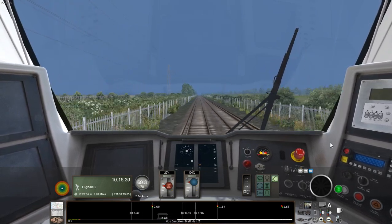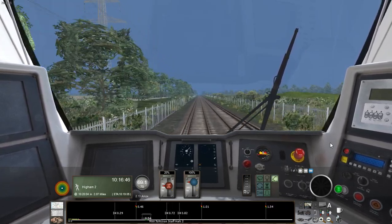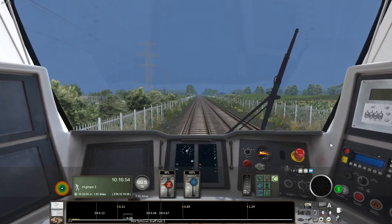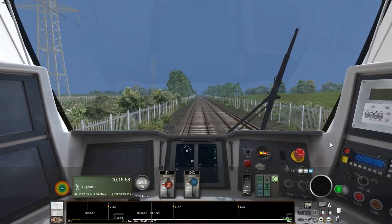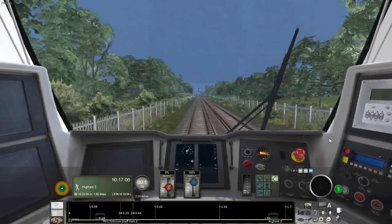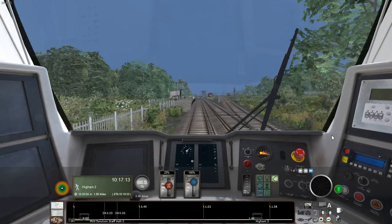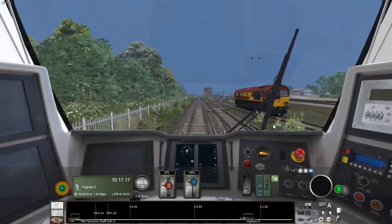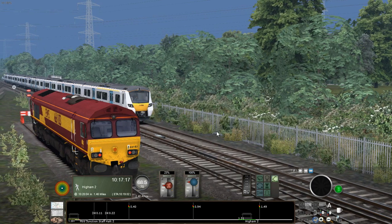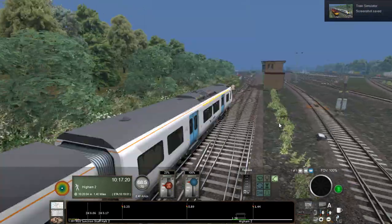Whenever you pass through Hoo Junction on the TSW version of this route — and if you've got the East Coastway route like I do — you'll see just EWS Class 66s and JNA freight wagons stabled in the yard, and that look is what I've gone for in this scenario. The 66s I've used are from AP's enhancement pack, like that GBRF one we saw at the back of Swanscombe. The Mendip Rail wagons you'll see — those, as with the Network Rail ones the GBRF engine was hauling, are freeware reskins from DP Simulation.